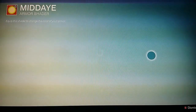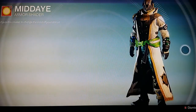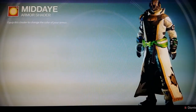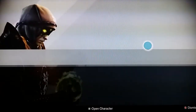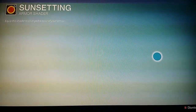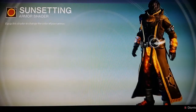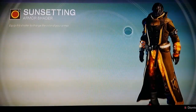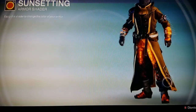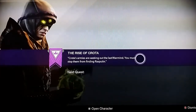Moving on to the next one, this one has a white and lime kind of style to it. It looks pretty nice — the belt really stands out on the warlock with some blue on the arms. Then there's Sun Setting — this one is kind of flaming, lava-ish, goldish. I really like this one as well. It looks like you're on fire; it's very nice.